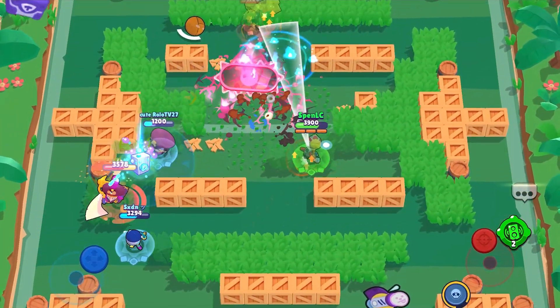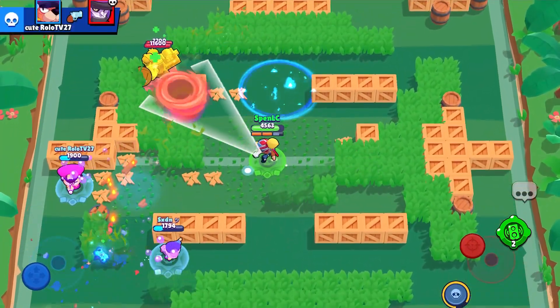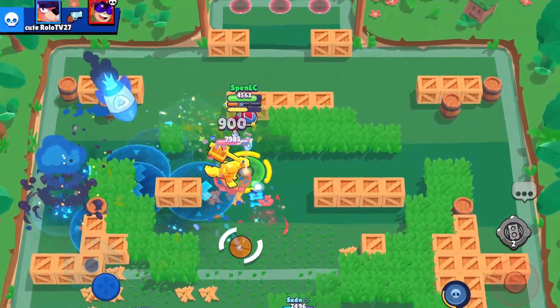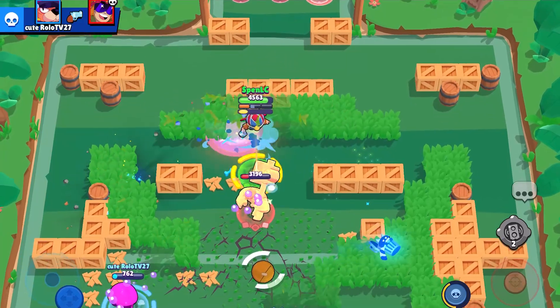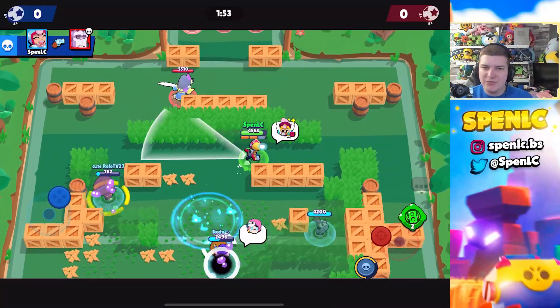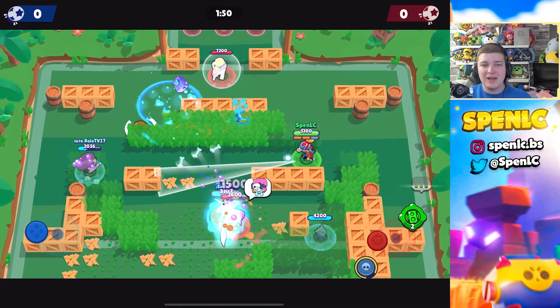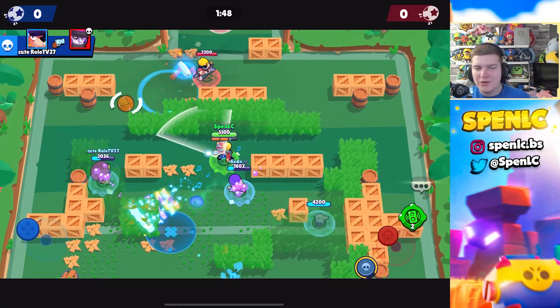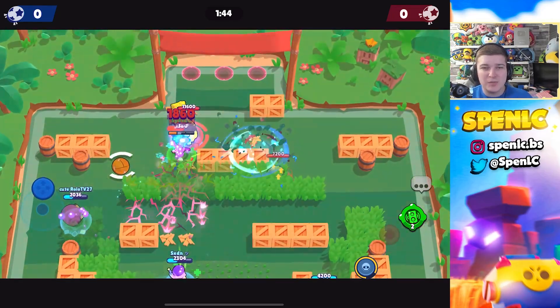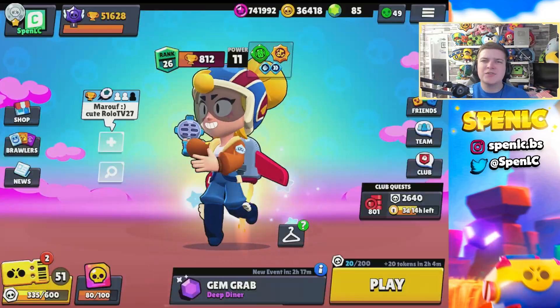Lastly, for the star powers you definitely need in Brawl Stars right now, we have Janet's star power called Vocal Warm-Up. This star power allows you to focus up your attack 30% quicker. Before this star power came out Janet was really underwhelming, but she quickly became one of the best brawlers in the game because of how strong the star power is. It allows you to be a lot more accurate and quicker, and especially at longer ranges Janet can actually be pretty strong with this star power.